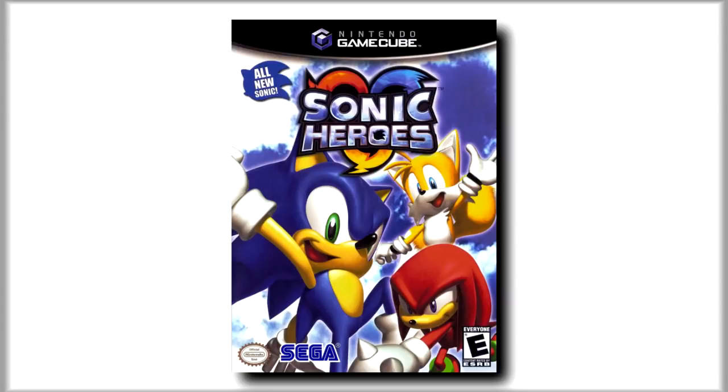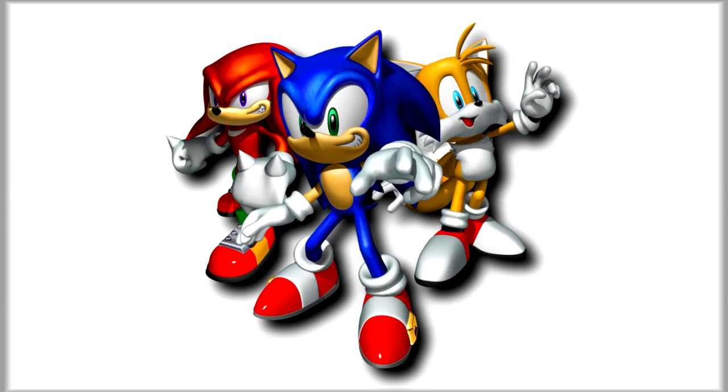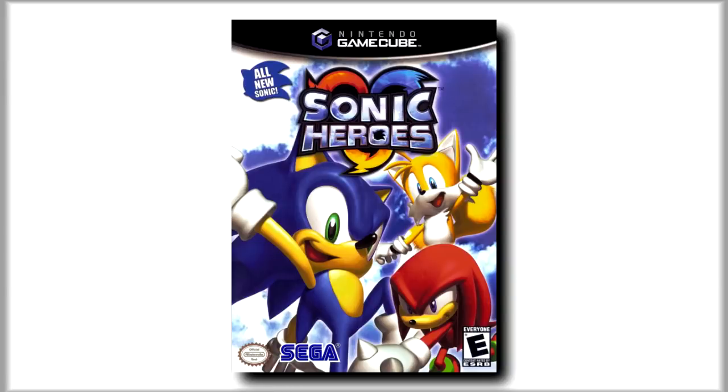It's all pretty basic compared to the Adventure games and comes very close to a storyline you'd see in a classic series game — Dr. Eggman's being a dick, so Sonic and friends set off to stop him. Things get a little more complicated towards the end, but not by too terribly much. At the end of the day, it's simple, straightforward, and lighthearted, and for a Sonic game, that's all you really need.